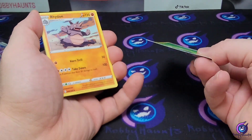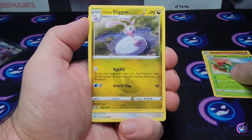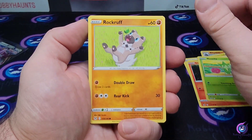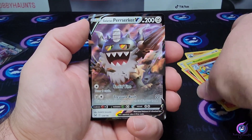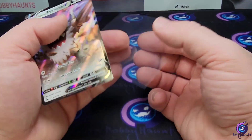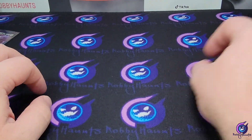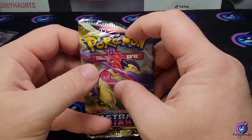Energy. We got Roserade, Sliggoo, Aipom, Spinda, Ralts, Litwick, Roselia, Rockruff, a Lampent reverse, and a Galarian Perrserker holo. So we're two for four — one hit for each set. Now we're gonna get into Astral Radiance. It's been a while since I opened up some Astral.